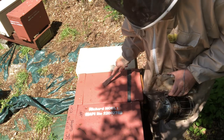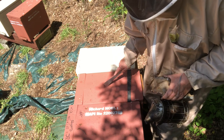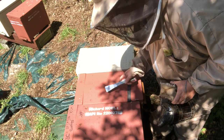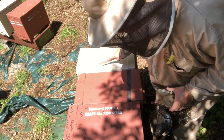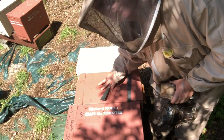So I've got my empty nuke here. The front is foamed off. Rather than having partitions in this nuke, I've just got frames of foundation because three more are going to go back into this one and three from this one are going to come to this one to make my split.